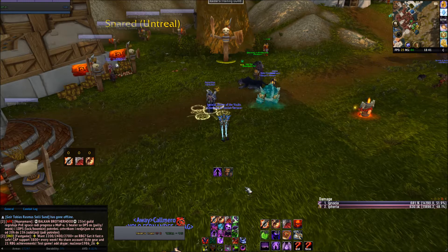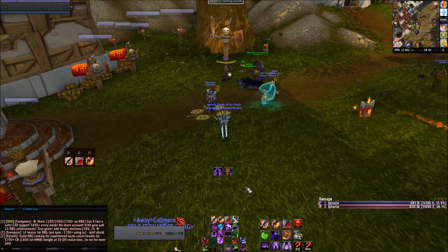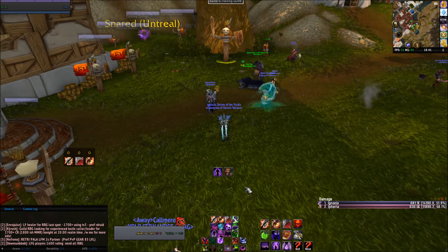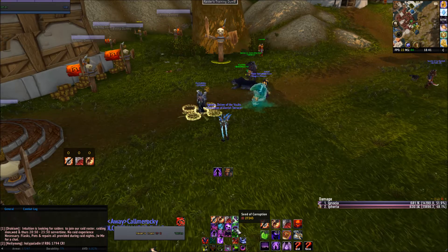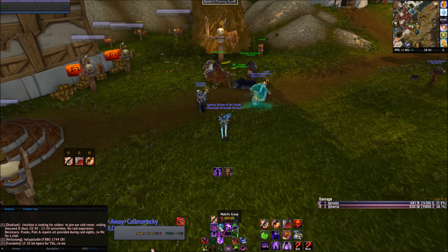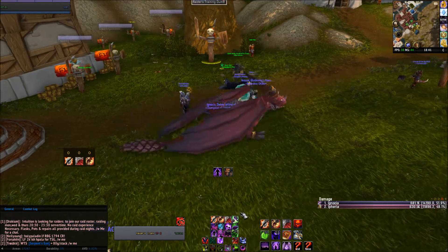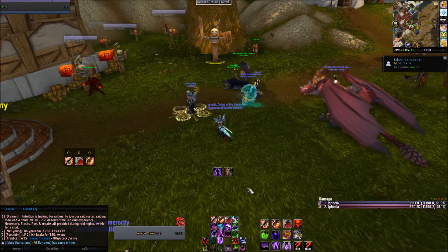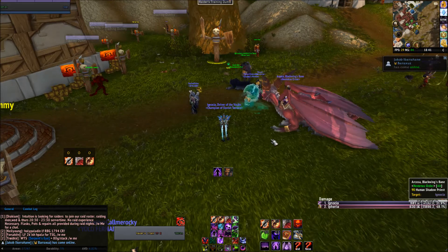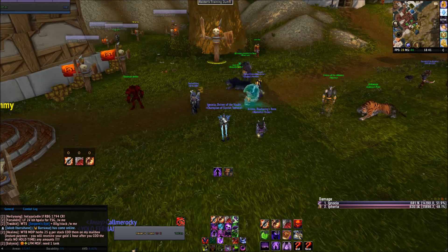The bug can increase your AOE damage by a huge amount. What it does is that you can basically shoot a Seed of Corruption instant while channeling Malefic Grasp or Drain Soul or whatever you want. You can also cast an instant Seed of Corruption while casting Haunt actually. I'm just going to show you how this bug works.